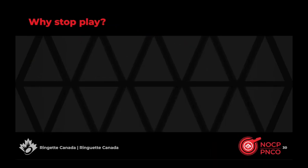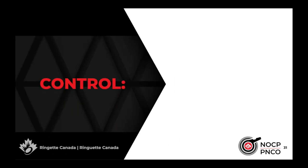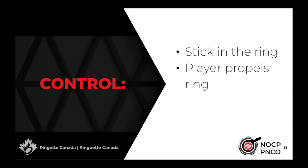It is the on-ice official's responsibility to stop play when the rules require it. You should blow your whistle to stop play any time a goal is scored, the ring can't be played (for example, it leaves the playing surface), or there is a violation or penalty and the violating team has or gets control of the ring. Control occurs any time a player puts their stick in the ring, propels the ring with their stick or kicks or bats the ring, or any time the ring comes to rest inside the goal crease.